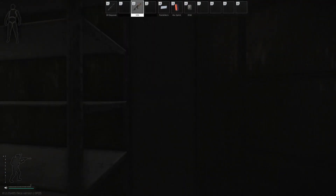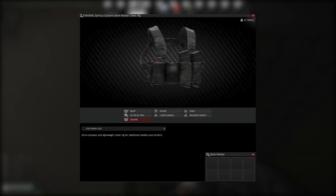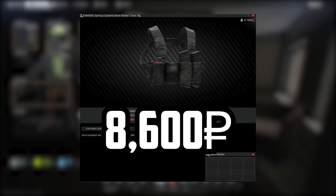So what should you wear? Early wipe I'd recommend checking out the bank robber chest rig from Level 1 Ragman. This is by far going to be your best option as it comes in at a low price of 8,600 rubles.